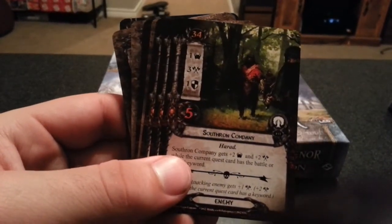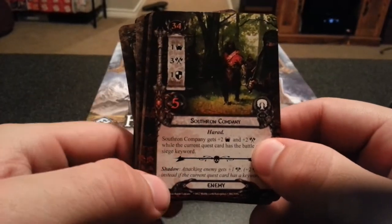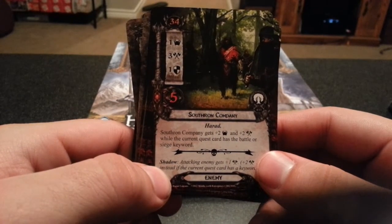Next we have Southron Company. Southron Company gets plus 2 threat and plus 2 attack while the current quest card has the battle or siege keyword.